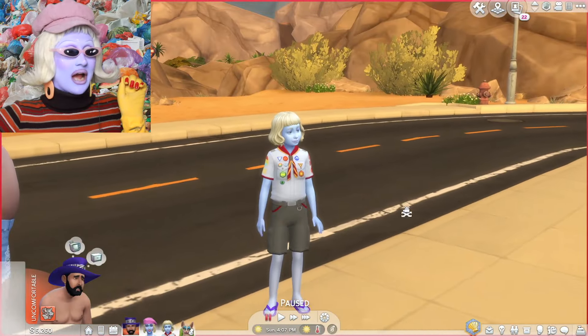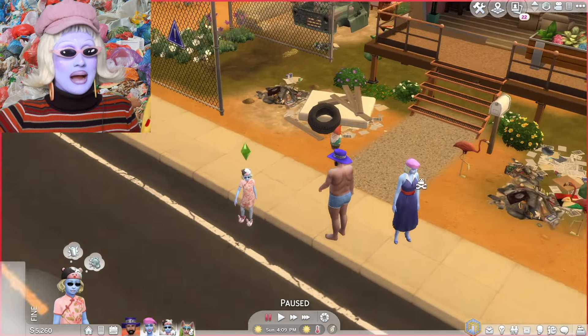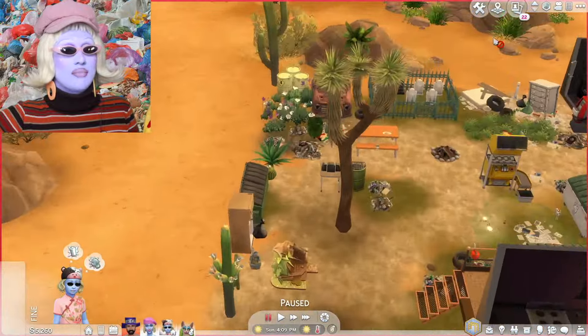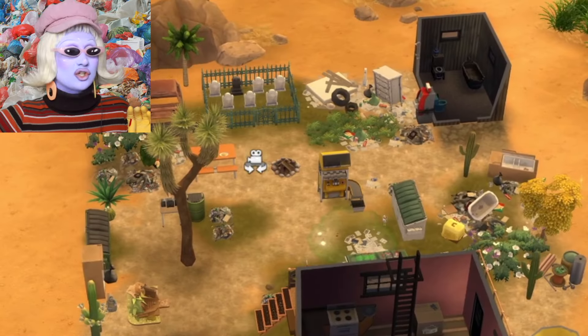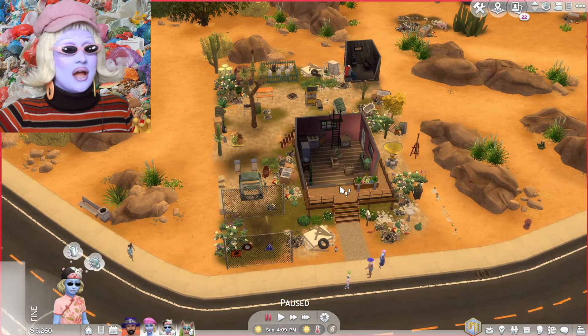Cranky Pancakes has grown up into a child and she's absolutely fabulous — an absolute icon. Stunning Pancakes and Bob Pancakes are very happily married, and they live on a junkyard. They moved out of StrangerVille and moved into Oasis Springs. This is the junkyard I have built from scratch, and we are living off the grid.